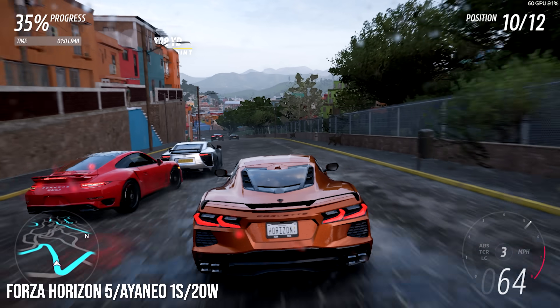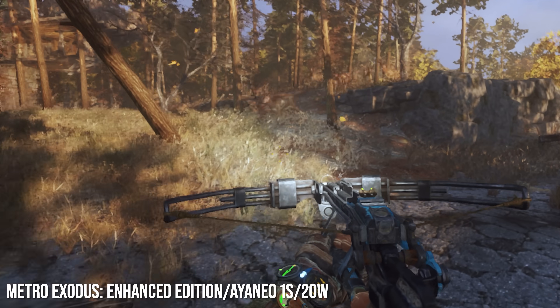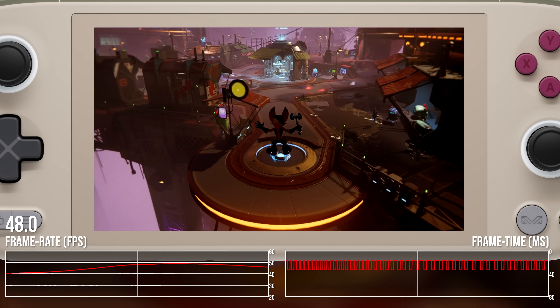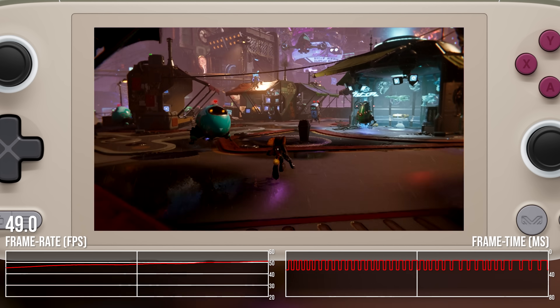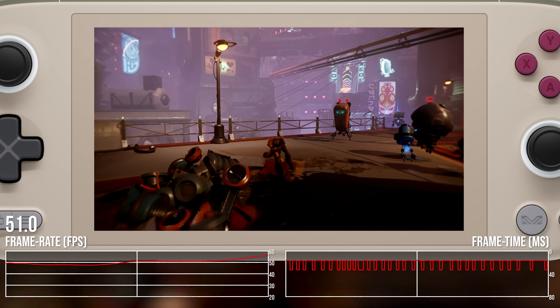We'll be looking at some games running at, or rather targeting, 60 frames per second, but I'm mostly going to be at 30fps using frame rate limiters. Taking a look at Ratchet & Clank Rift Apart: I'm using Oliver's recommended settings from his Steam Deck video — the medium preset with high traffic density, 720p resolution, FSR 2 performance mode.